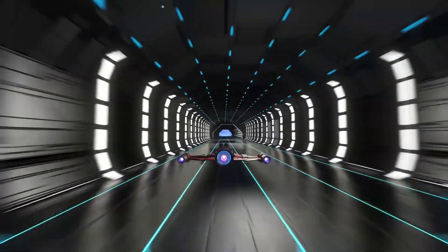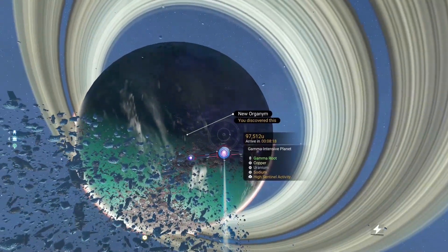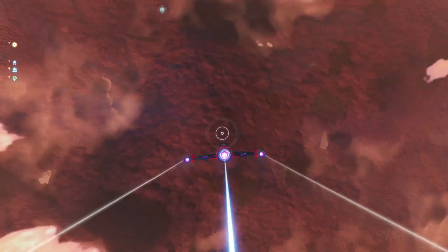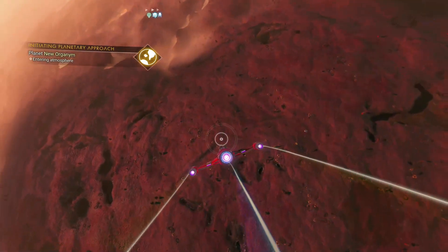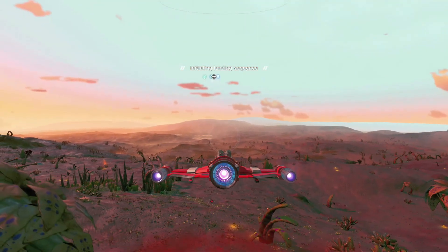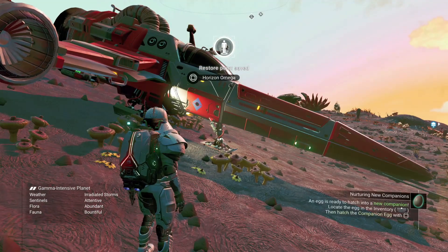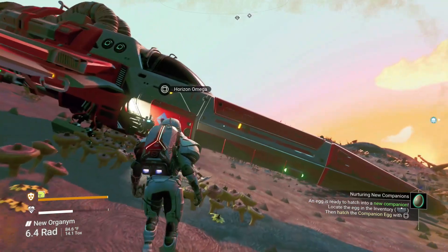If you want to pick up both of these, the best way to do this is go right on down to this Gamma Intensive planet first and reload here. Once we reload here, we're going to head on over to where the S-Class cabinet is, and it will have an experimental pistol that spawns in there. I don't know if you can do both the pistol and the rifle — probably only one or the other. I guess you have to take your pick.